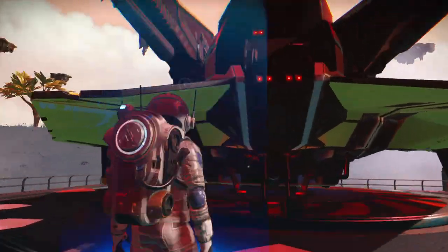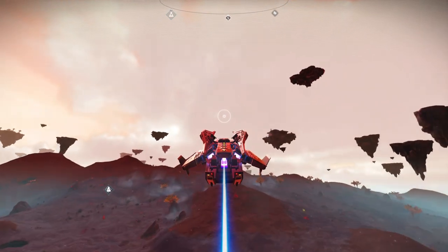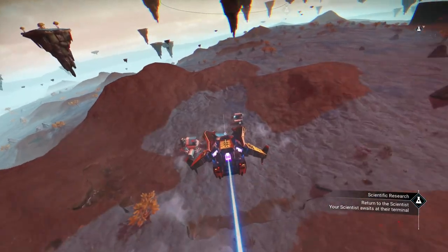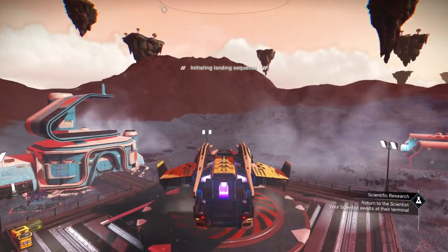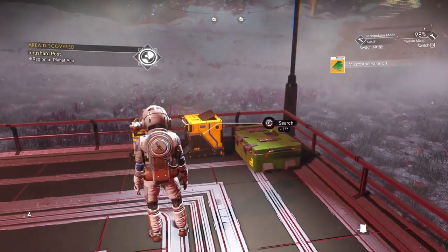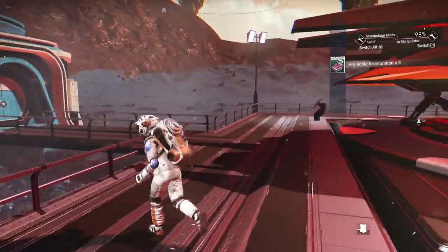Checking the guy behind the desk in this minor settlement to see if he has anything worth our time. In the components section - wiring looms, amino chamber. We do have some salvage data we can grab. We have 200 million units, so we're good. Alright, we're out of here. Let's jump on our ship and check out the other minor settlement on the way back. A lot of these places will have a similar multi-tool, but sometimes they have a different one that's worth it. There's some product on the edge of the platform - we've got some microprocessors, two of them, and some ammunition.